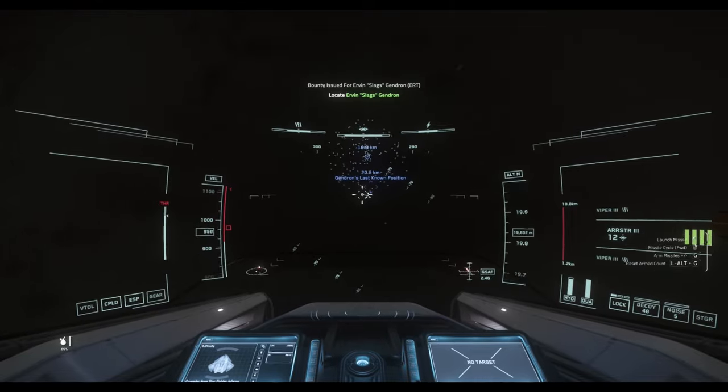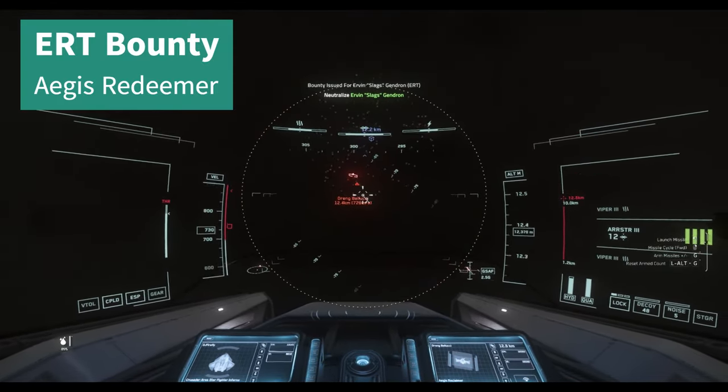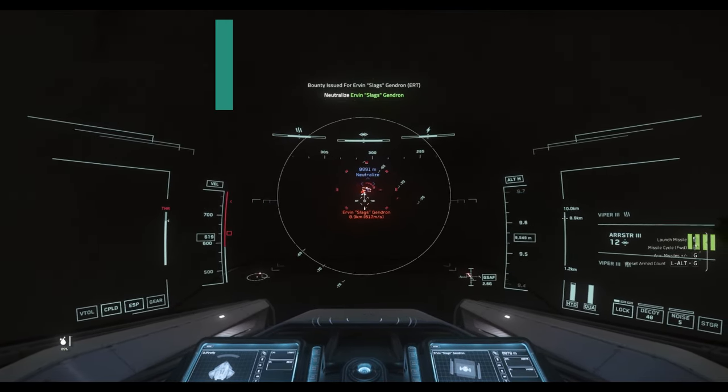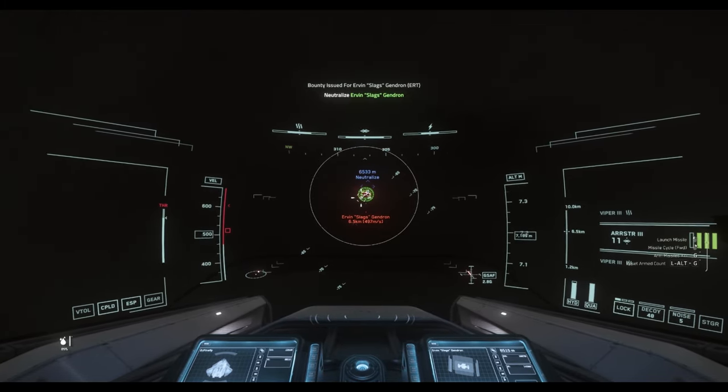Let's try another one. This time I will soften up the enemy in advance with some missiles. The Inferno comes with 12 size 3 missiles, which is really nice. Missile loaded.